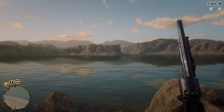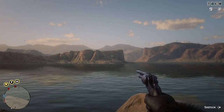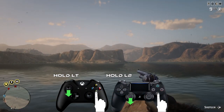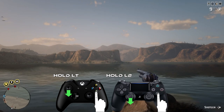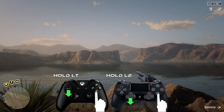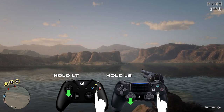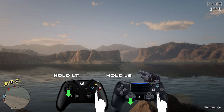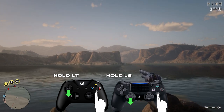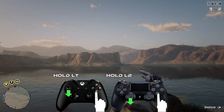Go to first-person mode. Then, with either one revolver or one pistol, pull it out and aim across the river at the rocks. You've got to be holding either A on the Xbox One controller or X on the PS4 controller, and the LT or L2 button depending on which controller you have, to aim the revolver or pistol.